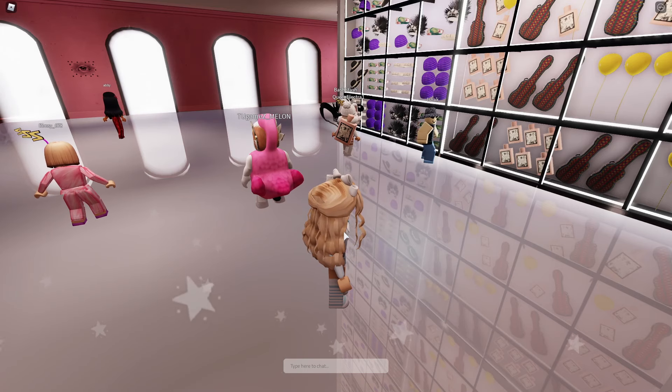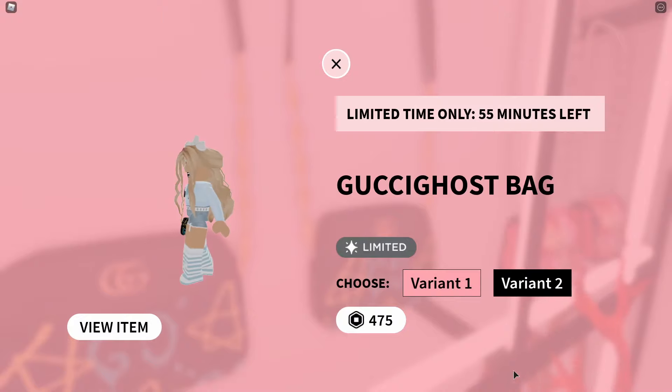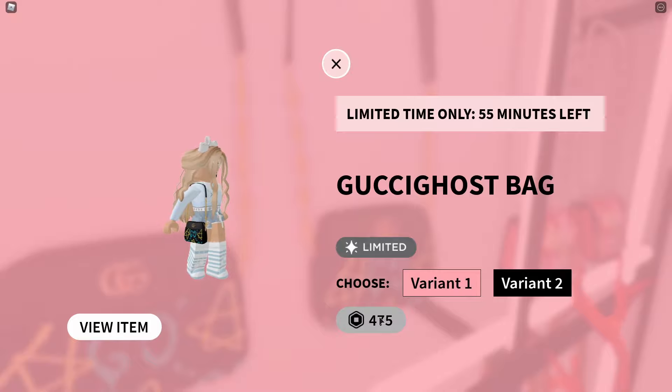Hello owl friends! Today I'm going to be playing some Gucci Garden and I'm also going to show you three items which you get by going through those doors. When you first join the game, you'll see items on the walls, and these items are a bit frustrating because they're not available all the time.